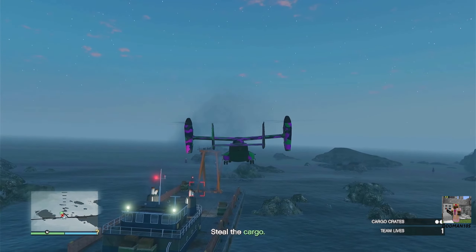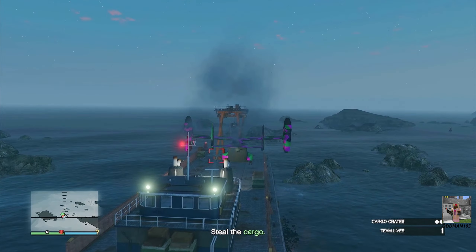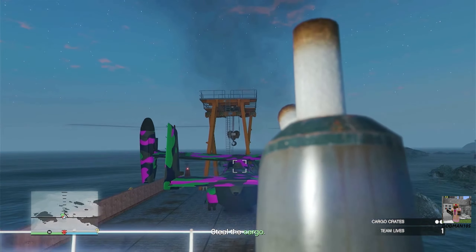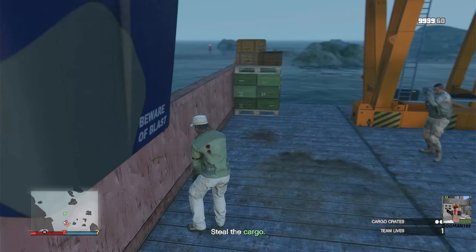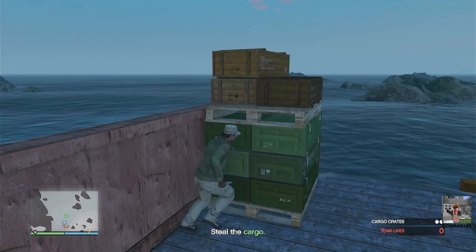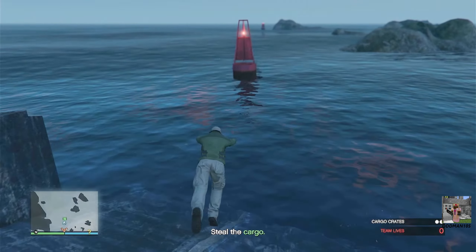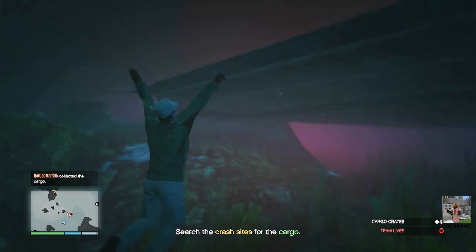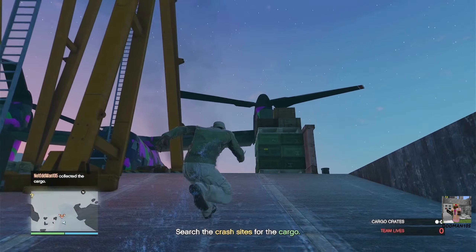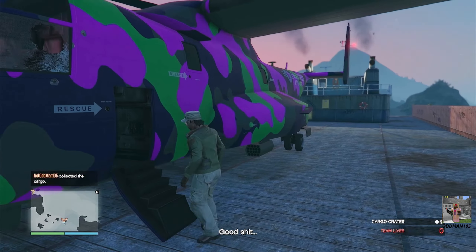This is why we landed the Avenger on the barge — the crate we're looking for is right there next to the barge itself, so we need to dive underwater. As you can see, there's our cargo. We managed to pick it up and now we're swimming — that's Rockstar logic for you. From here you want to get back in your Avenger, take off, and head to the next site.